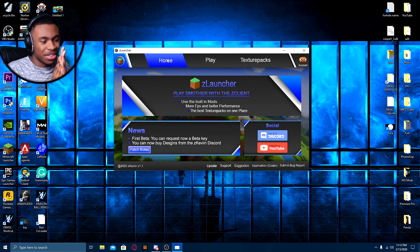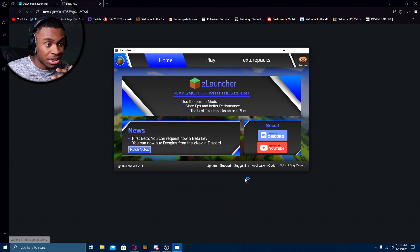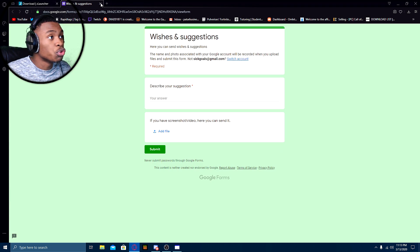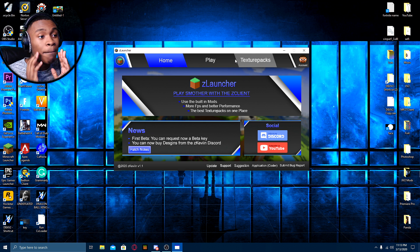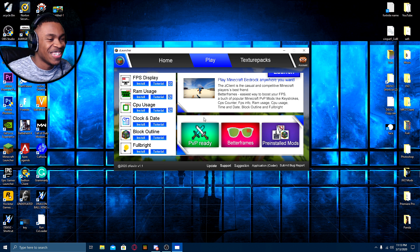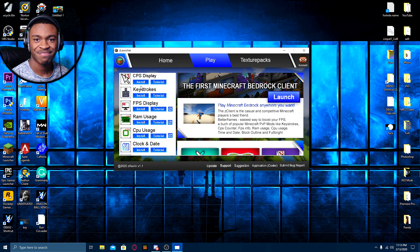Now we're going to get to the sweet part. If you guys want to submit a suggestion or support, you can click on either one of these — suggestion, apply to be a coder, or submit a bug report. Make sure you guys report as much as you can — we want this client to be big. We're going to go to the main part, which is the play section. You guys can see all of these awesome features. We have Fulbright, block outline, clock and date — CPU usage, RAM usage, FPS display, CPS display. And if you're thinking this is for Java Edition, it is not.